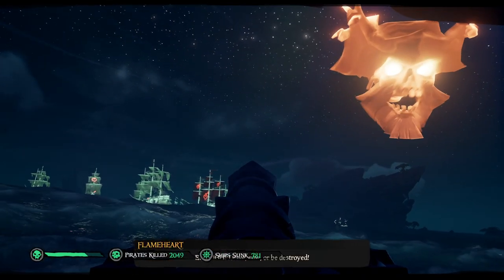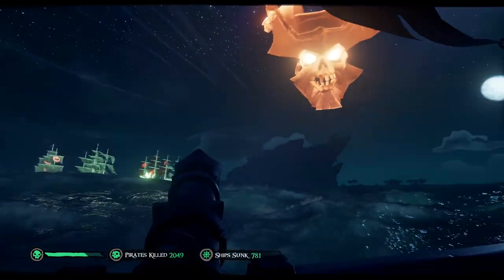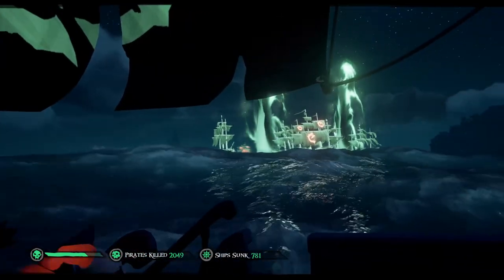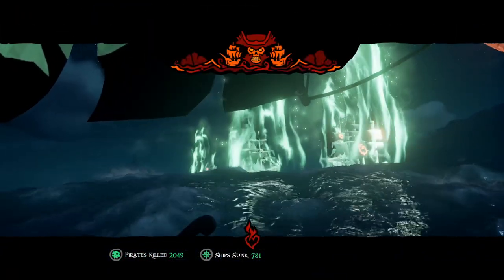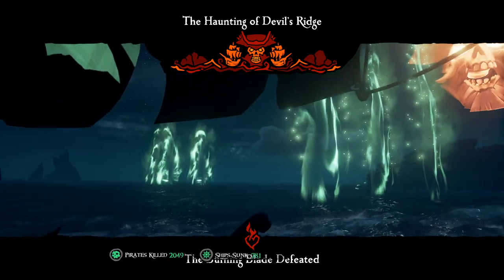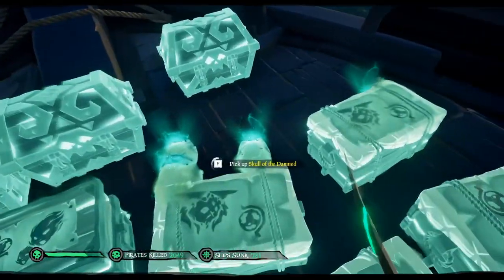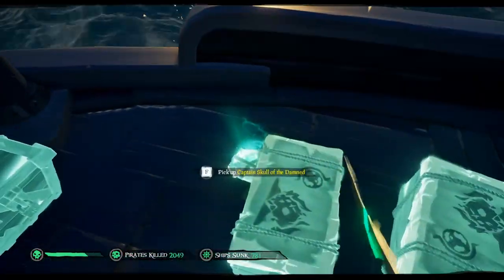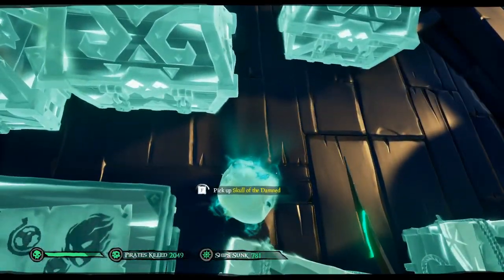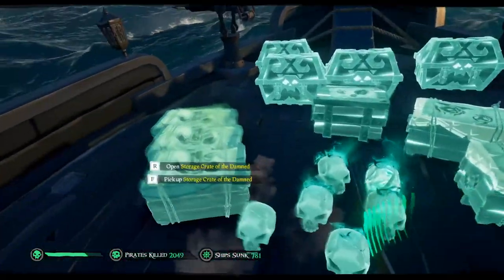Destroying the Burning Blade will provide you with a significant amount of treasure: a Captain Skull of the Damned, and a Cannonball Crate of the Damned containing a variety of Wraith Cannonballs, Phantom Cannonballs, and Flaming Phantom Cannonballs. If you're wondering how much gold you can earn from this event, it greatly depends on your ability to grab all the treasure from the destroyed Captain ships and the Burning Blade, and whether or not you're running a high level emissary. In my experience, collecting treasure from only the Burning Blade with no emissary netted me 30,000 in gold. Having a level 5 Order of Souls emissary and collecting all of the treasure was closer to 100k in gold. Had I been a level 5 Reaper, I suspect that would have been significantly more.